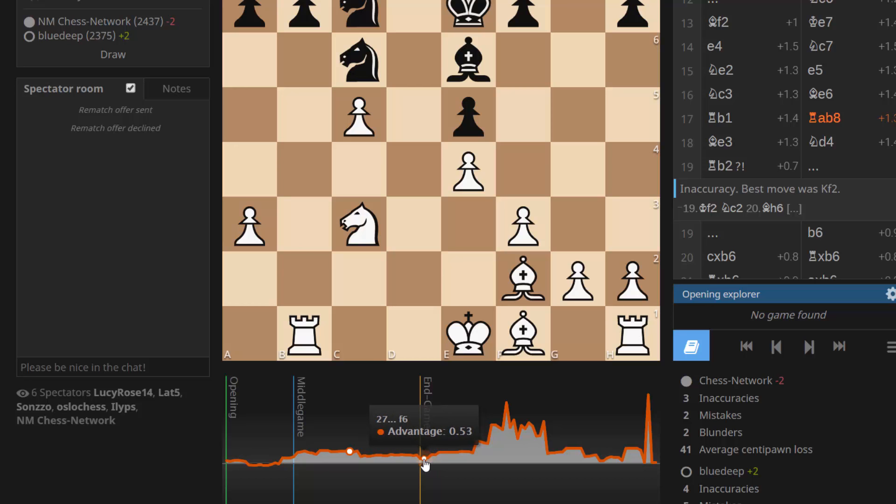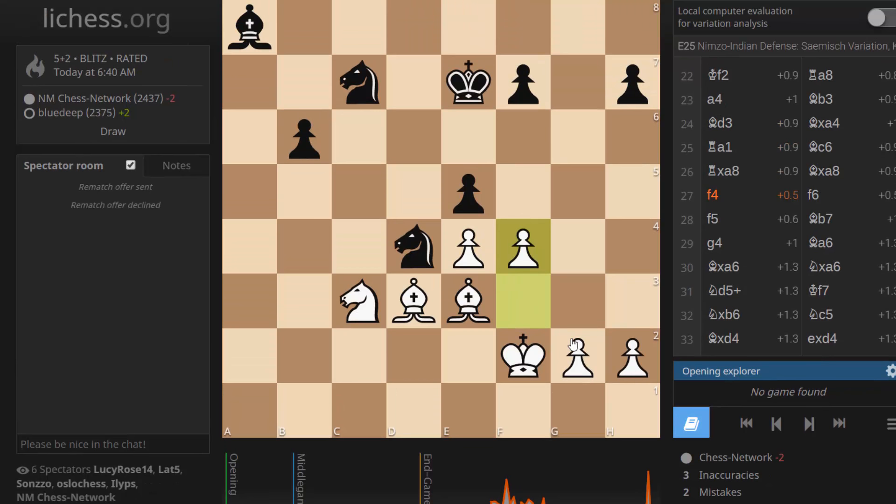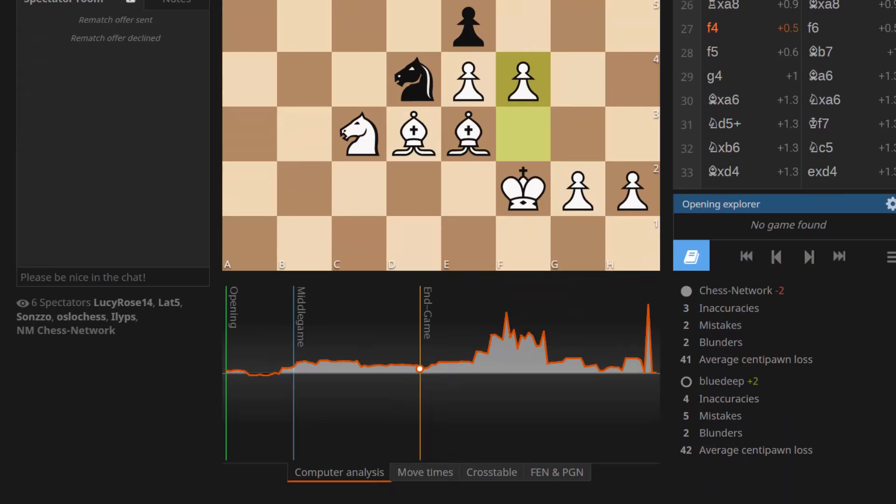And now my pieces are a bit clumsy — my bishop is getting in the way of my king. I could have organized my pieces much better in the opening. King f2. I think this is the right idea. Not a fan of f5 — bishop c1. I just want to take away this square, suggesting another way to get the knight involved. They helped me out some as well, giving me that pawn.